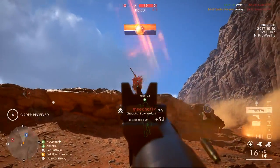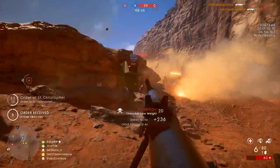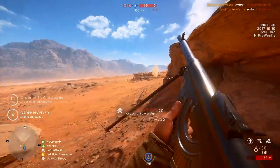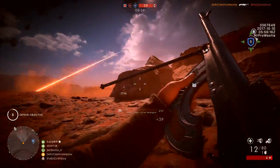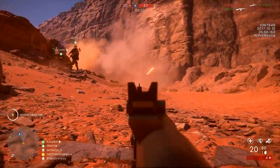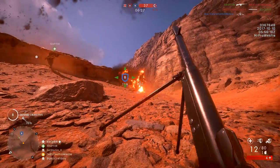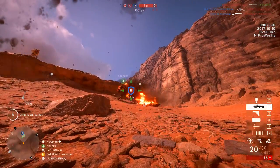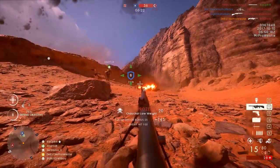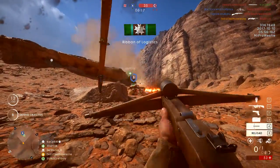I'm hoping that the DICE devs give Sinai Frontlines another shot on the CTE because it could be a very good map for the game mode. It's one of the very few maps remaining to have Frontlines implemented onto it, and it would be a shame to see it arrive in-game as a mediocre option at best. A tweak of the overall game zone and flag locations is what's needed, and overwhelmingly the community feedback on the CTE seems to suggest this map could do with some tweaking in general.